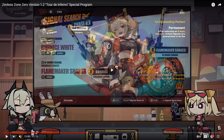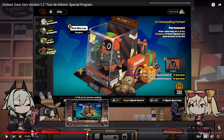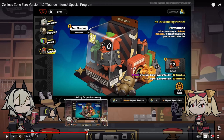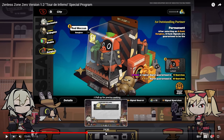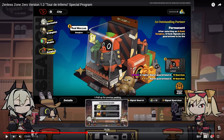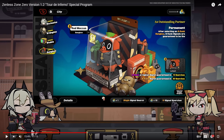They also showed off the Bangbu we're going to get — this is the Suns of Caledon Bangbu, the red Bangbu. None of his info has been released yet. They also discussed new disc sets. There is a new set of discs, as you can see there.